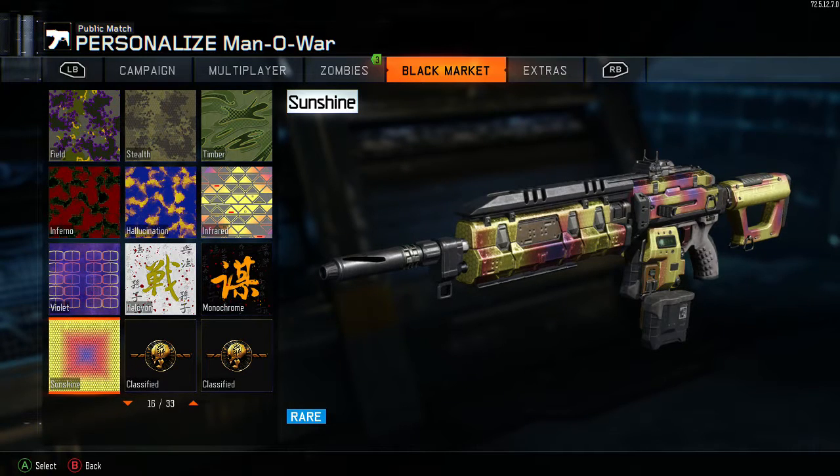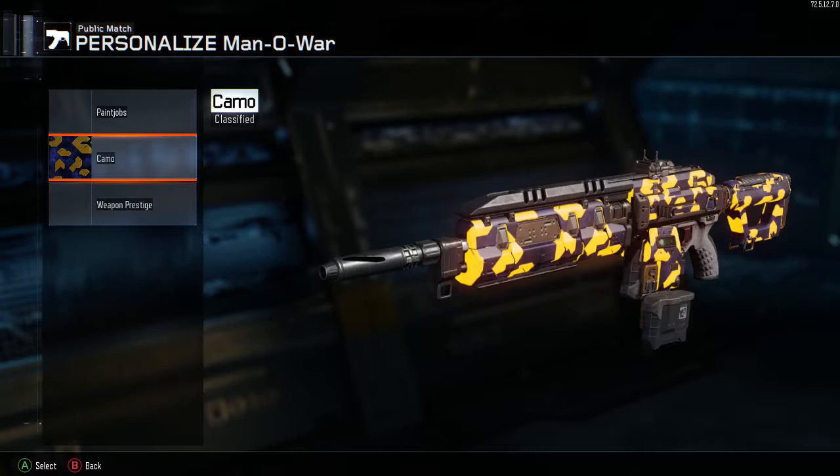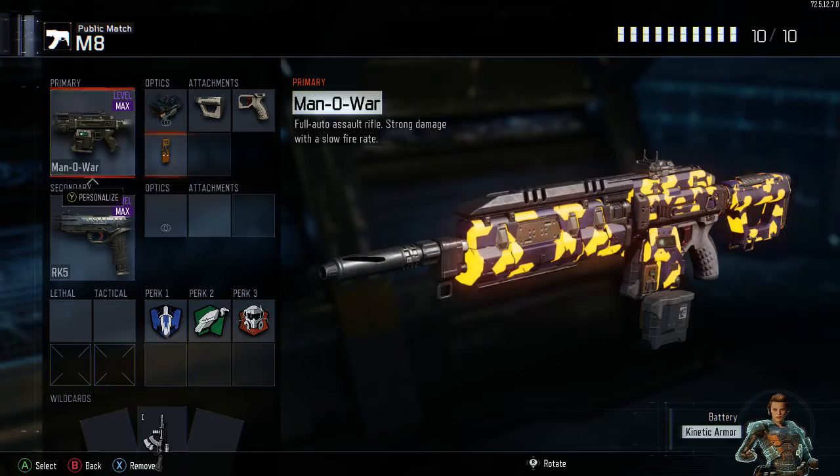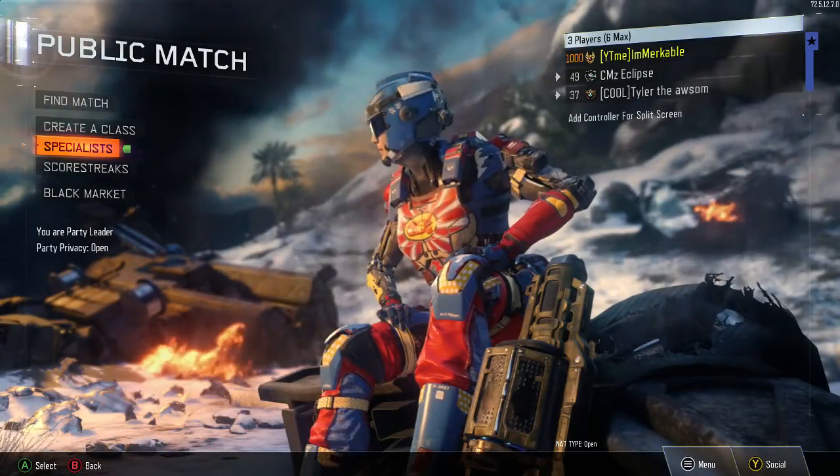I do not have this camo unlocked at all. It's just an absolute amazing glitch — I love this glitch. I've been going ham, copying all the camos and putting them on all the guns so I have every single camo on every gun. But yeah, as you'll see, I'll do a demonstration of how the glitch works.